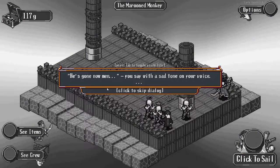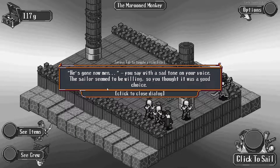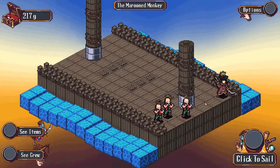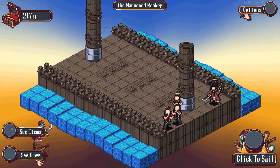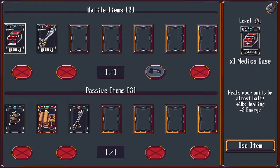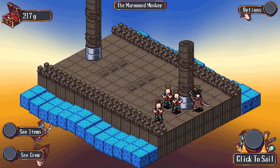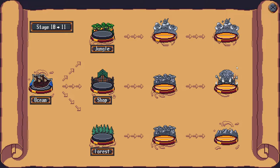Who went? He's gone now, man - you say with a sad tone. The sailor seems to have been willing. Well, our pistolier is gone. So now we just have a bunch of burly men and the captain - no ranged fighters to speak of. I'll go to the shop, hopefully we can pick up some crew. New crew starts at low levels, which is a downside this late into a run.